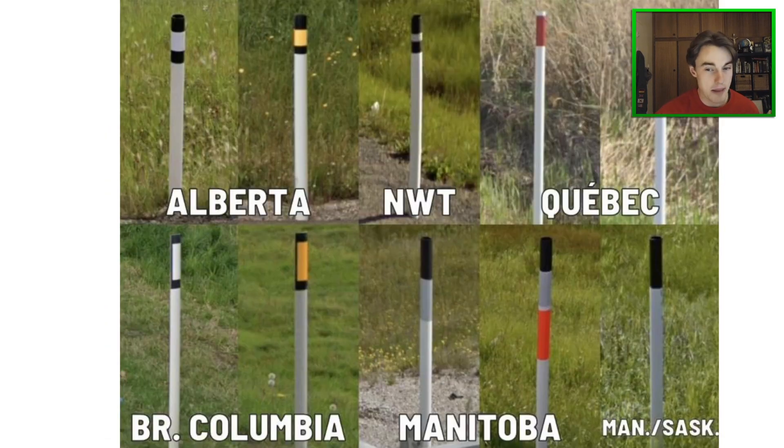The next one isn't a map, but it's so useful I wanted to include it anyway — the Canadian bollards. Starting off, we have the Alberta bollards, which are probably the most iconic because they're the most common. They can be found generally near intersections and on highways. The Northwestern Territories bollard looks very similar to the Alberta one, so you can use the landscape to tell them apart.